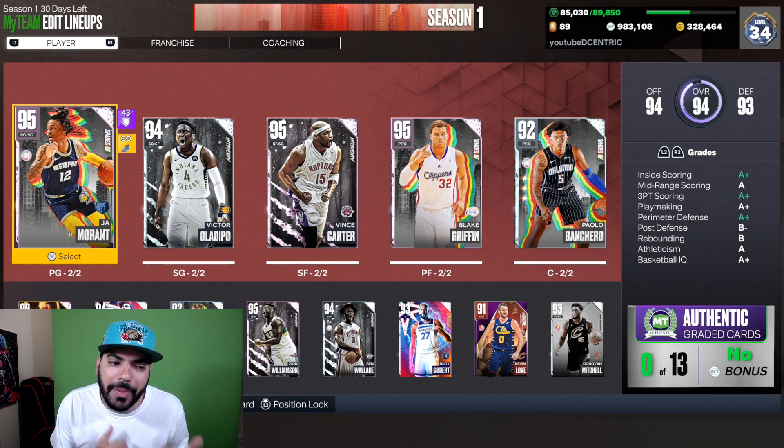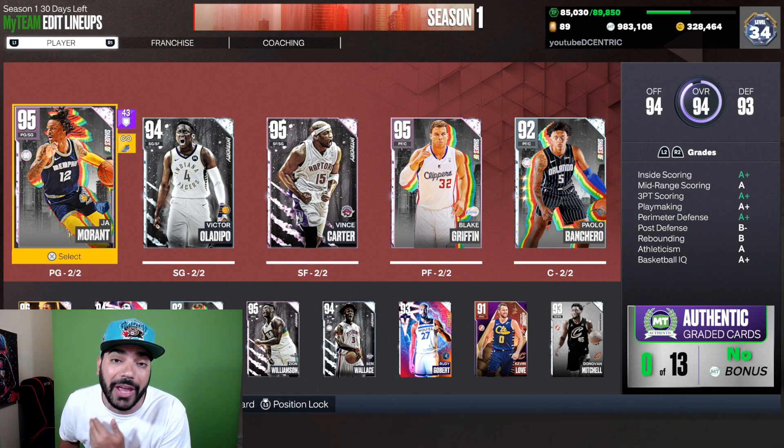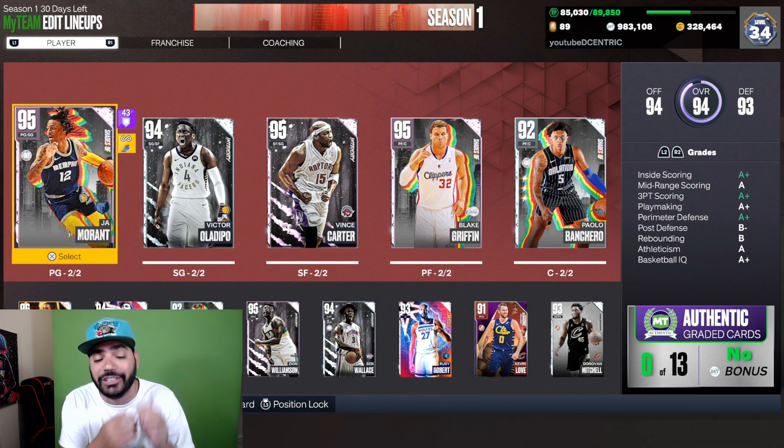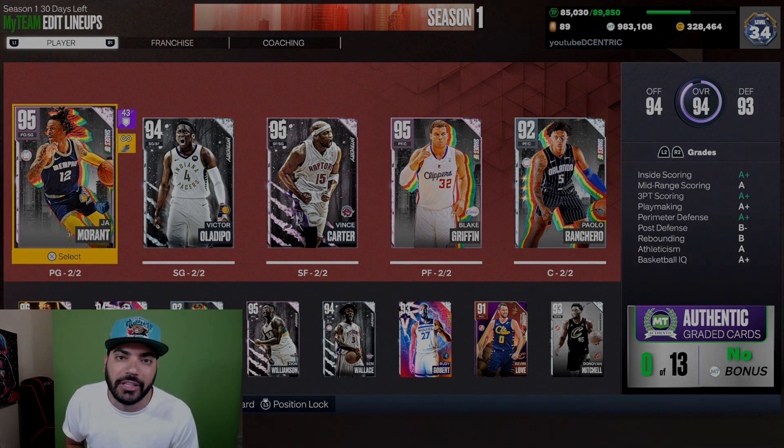Absolutely stoked that I was able to pull the Pink Diamond Ja Morant. Big shout out to Miguel holding it down with these pack openings — Tuesdays and Fridays, we've just been holding it down. The team is looking really nice. The next piece I'm trying to get rid of is AK-47 — I love the card defensively, but I cannot time his jumper. I'm actually losing some close games because of shots I'm getting with AK wide open and they're not falling. I've got to get to the Scottie Pippen as soon as possible, get rid of AK, and keep it moving. I'll catch you guys on the next one — it's your boy Decentric, I'm checking out.